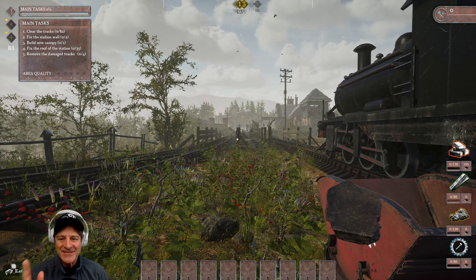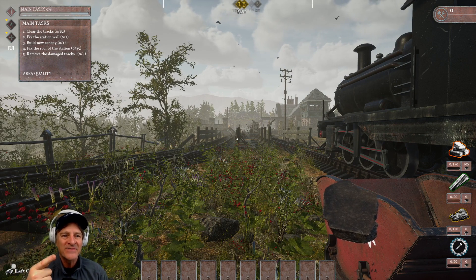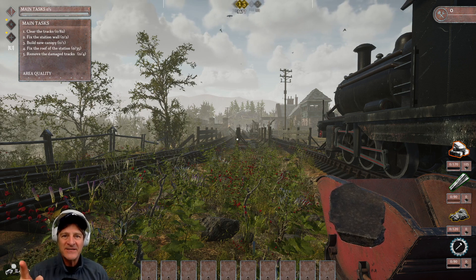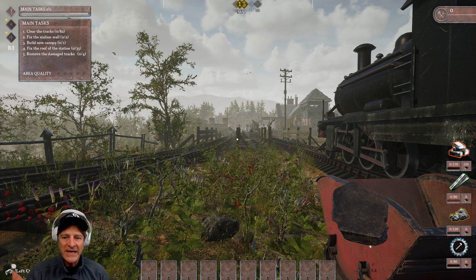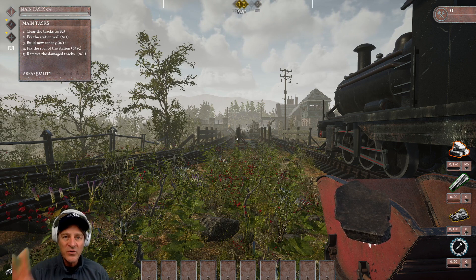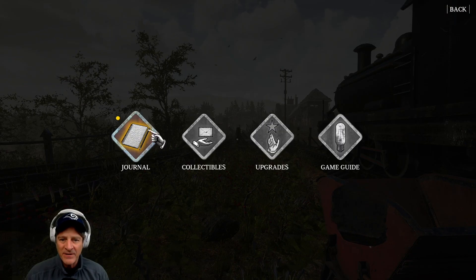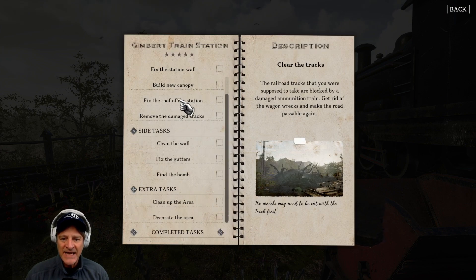Let's talk about our tasks in this mission. On the top left we have main tasks: clear the tracks, fix the station wall, build a new canopy for the station, fix the roof of the station, and remove the damaged tracks. If we hit the tab button we can see side tasks: clean the wall, fix the gutters, find the bomb — I know where the bomb is — clean up the area, and decorate the area. So we have a lot to do in this smaller area. Let's get busy.